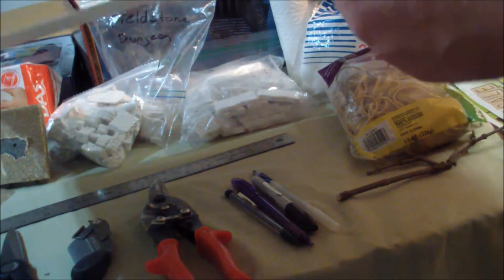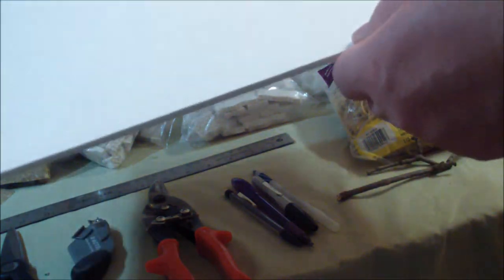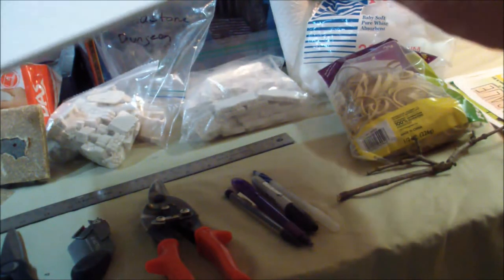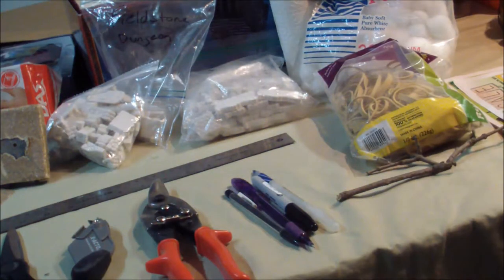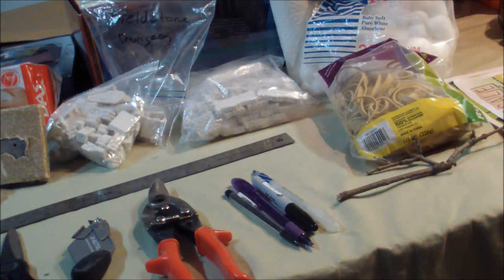Let's talk about foam core. This is a sheet of foam core about a quarter inch thick — it's got a paper wrap on both sides of the foam center to give it a strengthening agent. Most people use it for garage signs or yard signs, but there are lots of tutorials on making foam core buildings. In fact, in my first terrain cast I was making a foam core building with Hurst Arts block elements and balsa wood mixed in.